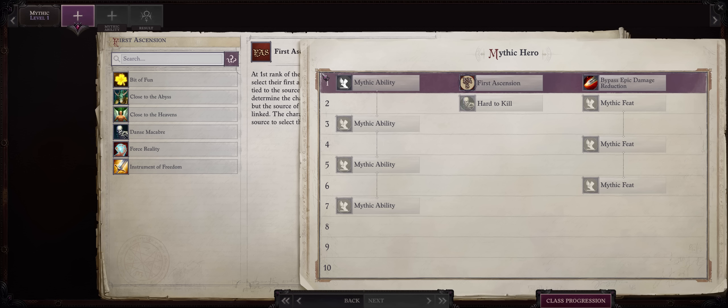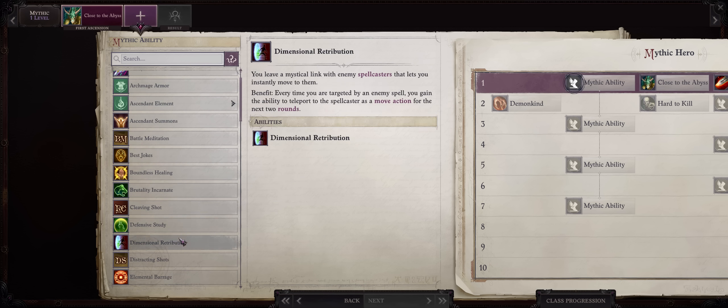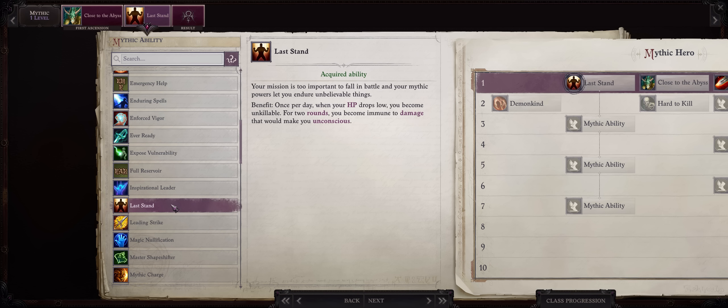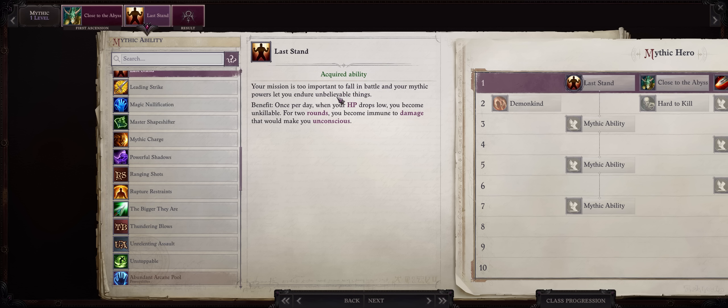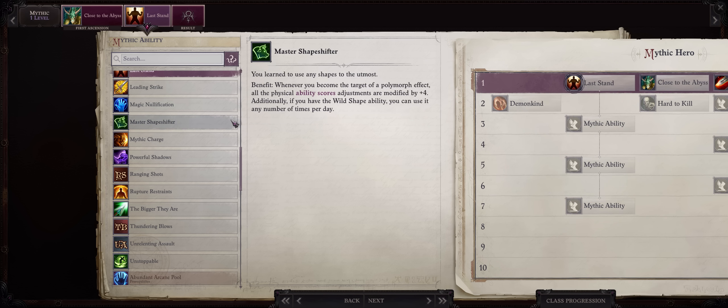Now let us cover Mythic Progression for our Arcane Enforcer dual-wielder. Close to the Abyss is the best pick as a First Ascension, because it's even more attacks and sneak attack can be applied to this. As far as Mythic Level 1, my preferred choice is Last Stand, because it's one of the most unique and most useful abilities — and well, you are the main character; if you die it's a game over, with this you pretty much never die. Since you'll be going Legend and you only have Mythic Level 1 and 2, I do think Last Stand is the best pick.